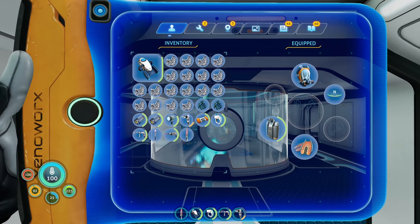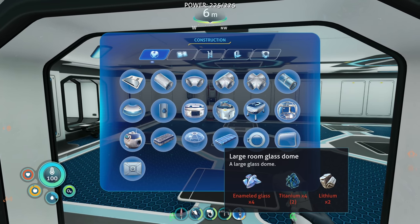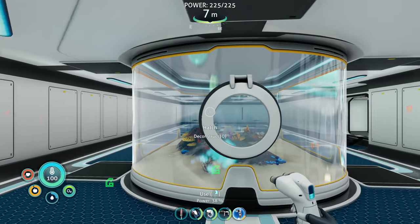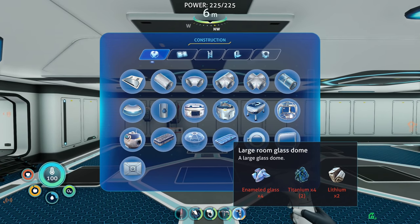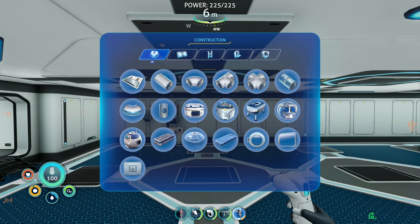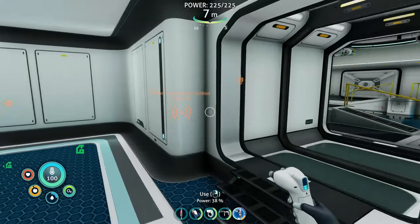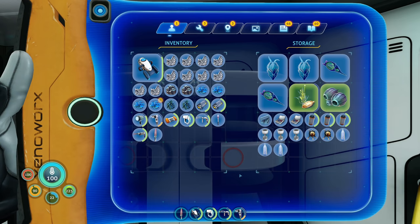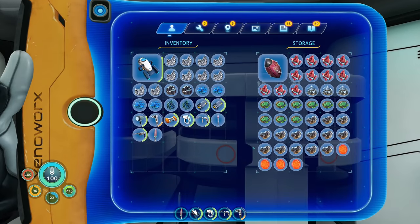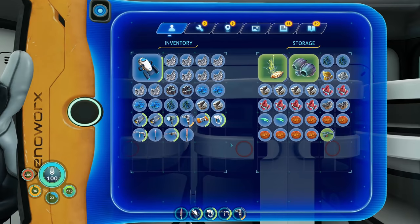Next thing I want to do — we need four enameled glass. Oh geez Louise, we're not gonna put two of them — that's expensive! So let's get four enameled glass. That means we need four glass, and then we need lead and a diamond. I kind of miss stalker teeth being the requirement for enameled glass — this whole lead and diamond thing is for the birds.